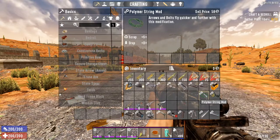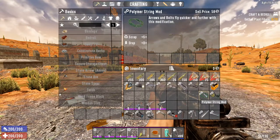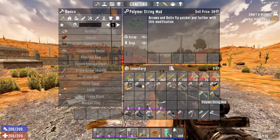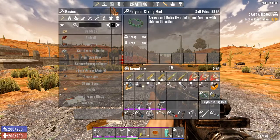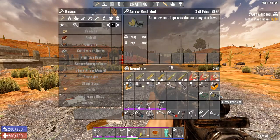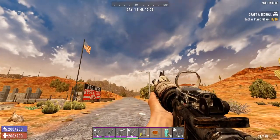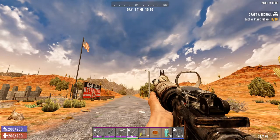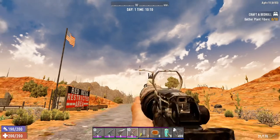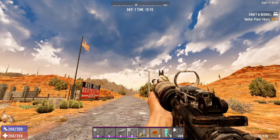Next are the bow mods. The Polymer String makes arrows shoot faster, so you have to lead the target less and it takes less time between releasing the arrow and hitting the target. The Arrow Rest mod makes the bow more accurate — it reduces the spread of the arrow, so if you're aiming dead center at a target you're more likely to actually hit it.